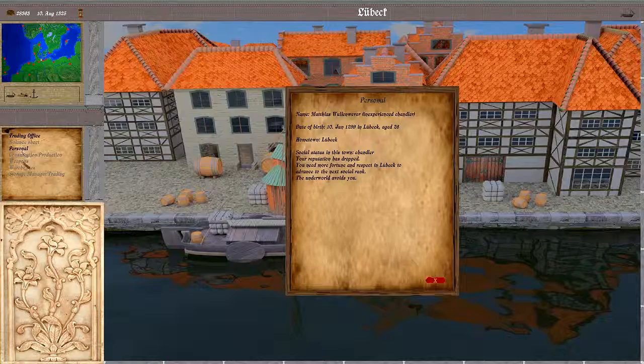Then next here is some personal information: birth date, hometown, social status, reputation, and some hints on how to progress further. As the game progresses, we can also marry, and then the information of our spouse and eventually children will also be listed here in this personal space.